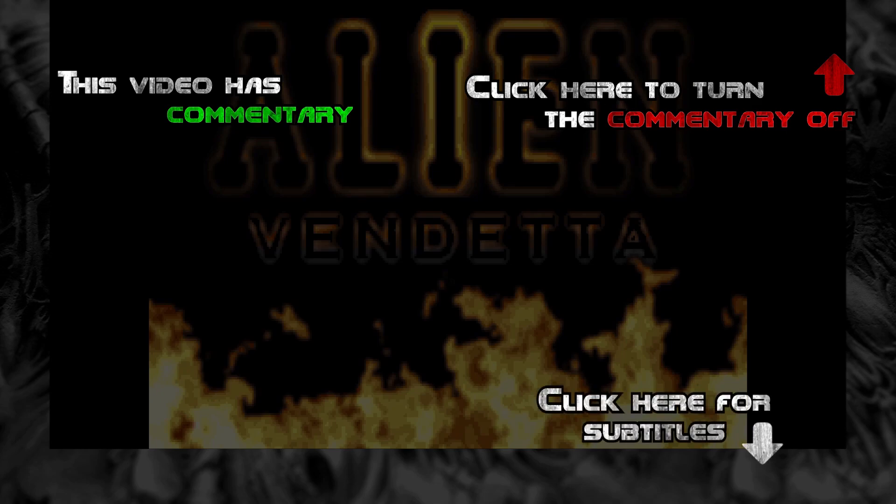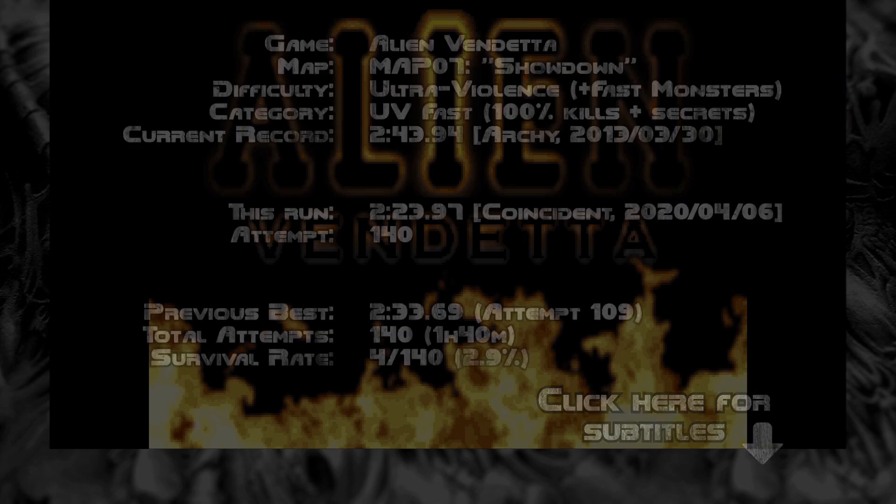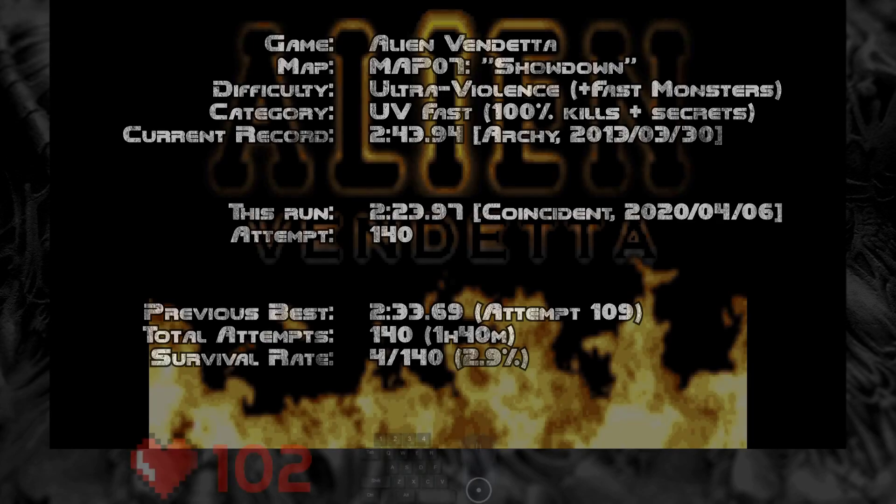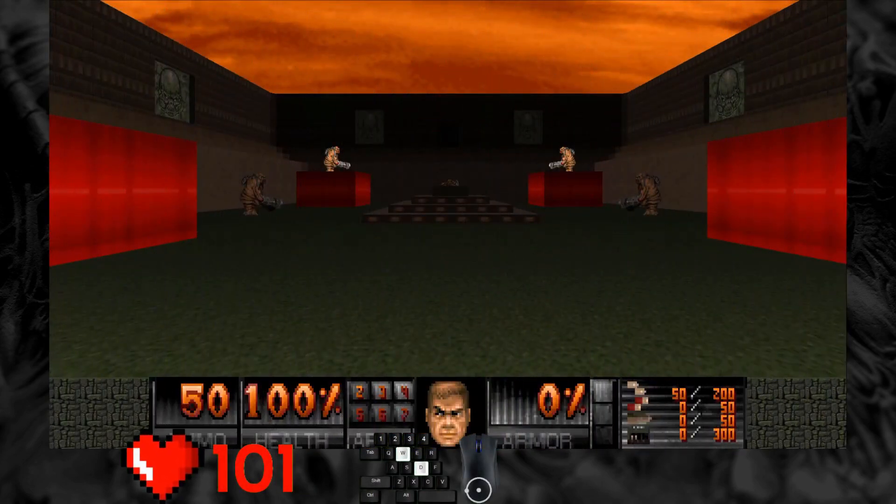Welcome! This is Coincident, and you are watching a speedrun of Alien Event at Map 7. We need 100% kills and secrets on ultraviolence difficulty with fast monsters. Let's gooooooo boy!